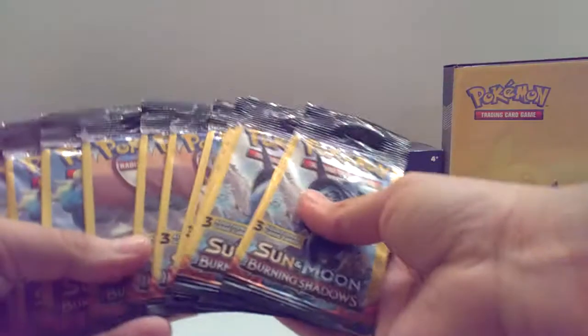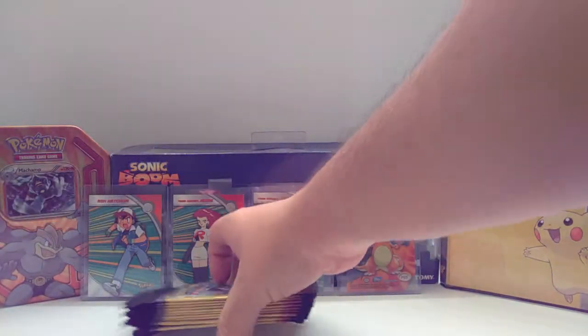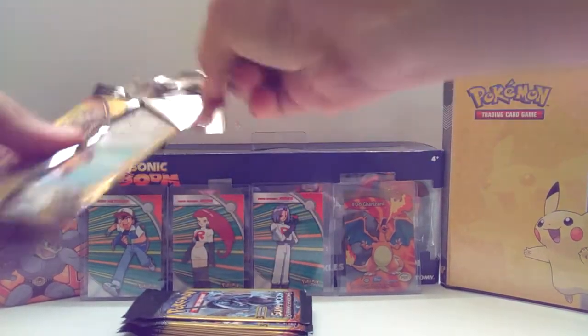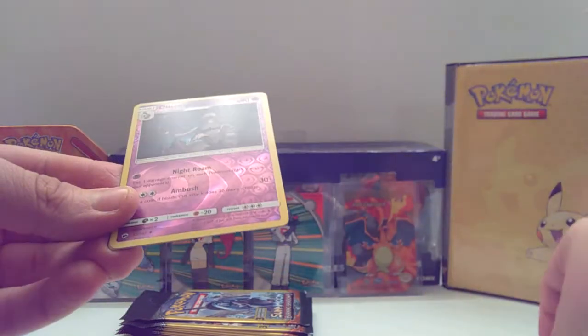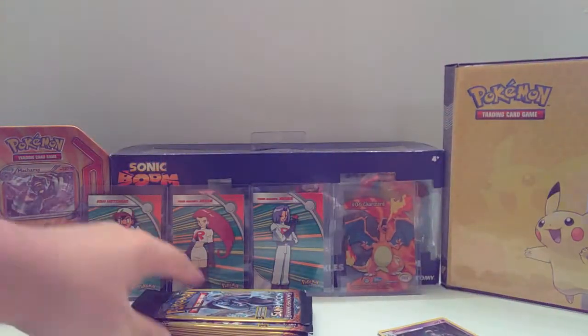Anyway, let's get into it. It's Burning Shadows, by the way. Hopefully we can pull another EX like last time. There we go — already we've got a Hoot-Hoot, that's awesome! Remember this card, love this card, very awesome. Oh, it does Clops — okay, why not two of the same cards? You can definitely do that.